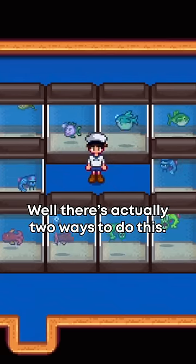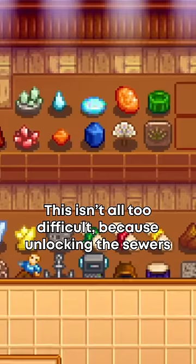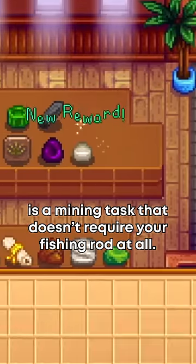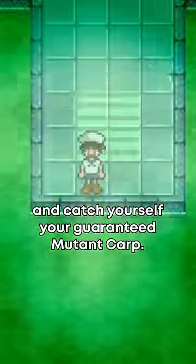There are actually two ways to do this. The first is to unlock the sewers without ever having used your fishing rod. This isn't all too difficult because unlocking the sewers is a mining task that doesn't require your fishing rod at all. Once you get the key, you can go down into the sewers and catch yourself a guaranteed mutant carp.